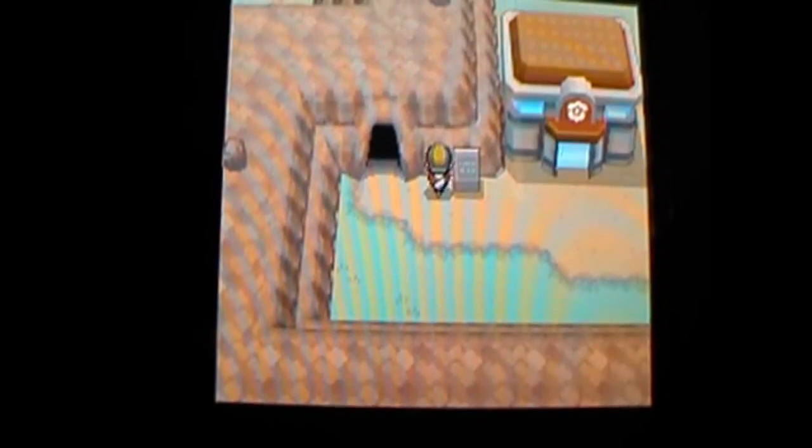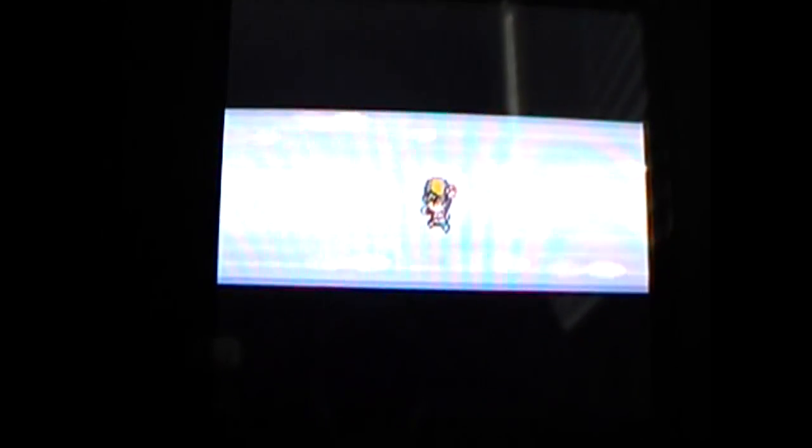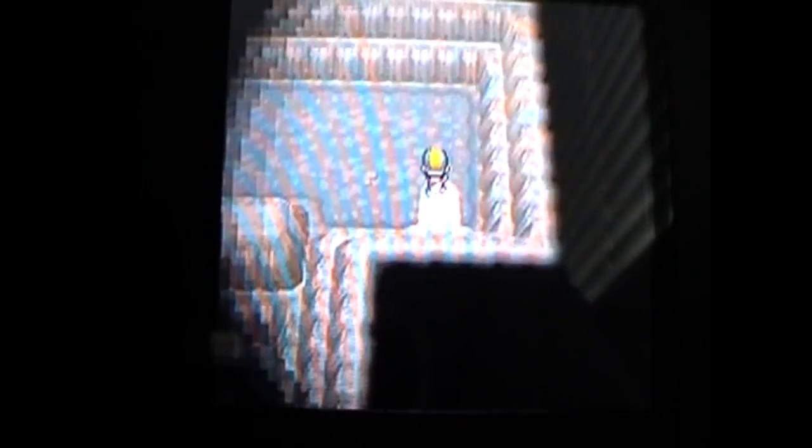Alright, so back here at Route 10 we have the Rock Tunnel. So let's get inside. This is Rock Tunnel. I brought a few HM slaves with me. I brought Electrode for Flash, so we're just going to use that right now. And then I brought Krabby because he has Strength and Rock Smash, just in case we need that.